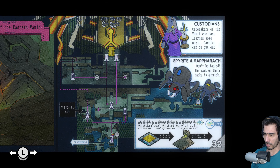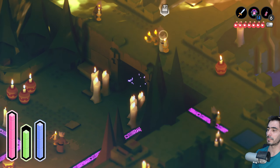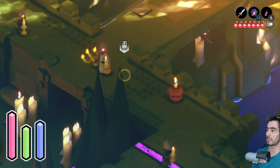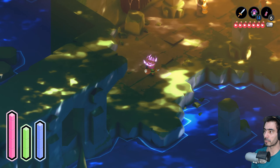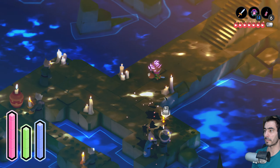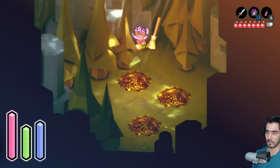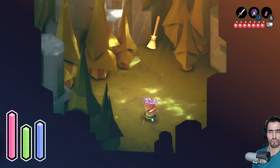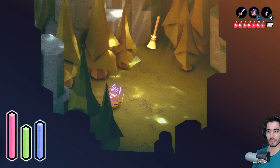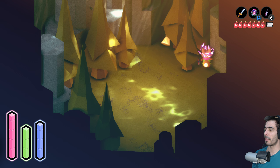All right, so I'm here. Where do I gotta go? I need to go... I remember now. These enemies are a bit bad. Let's see if I can avoid them. They're not exact. You can come after me, no problem. They're friendly. Theoretically...